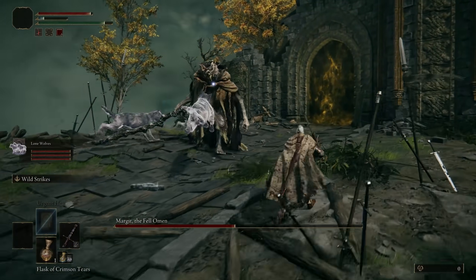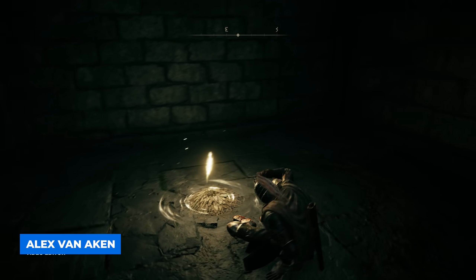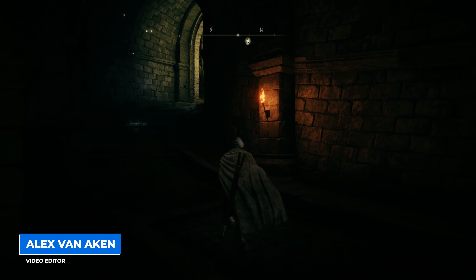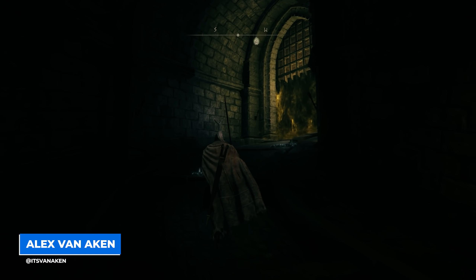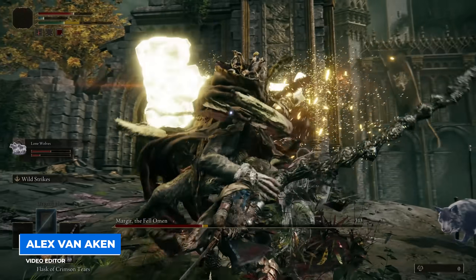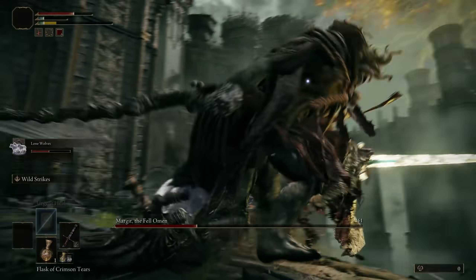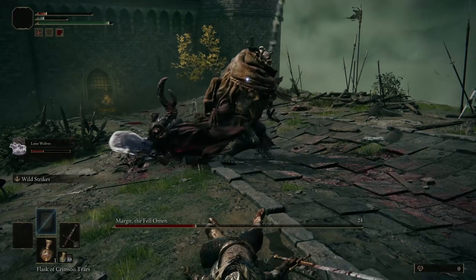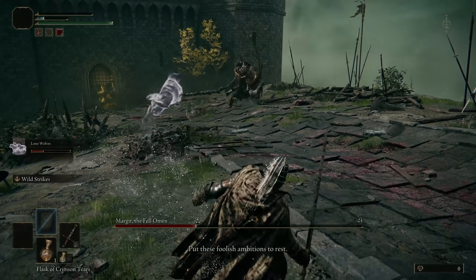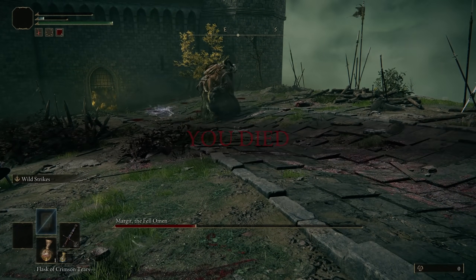The Fell Omen is the first mandatory boss you'll encounter in Elden Ring. You'll find his fog gate inside the Castle Ward Tunnel, which begins at the top of Stormhill, the windswept lands northeast of the starting area called Limgrave. The hammer-wielding steward is old but quick on his feet and poses a more significant threat to slower melee-focused players, especially those of a lower level. If you're still trying to figure out how to beat Margit the Fell Omen, we've got you covered.